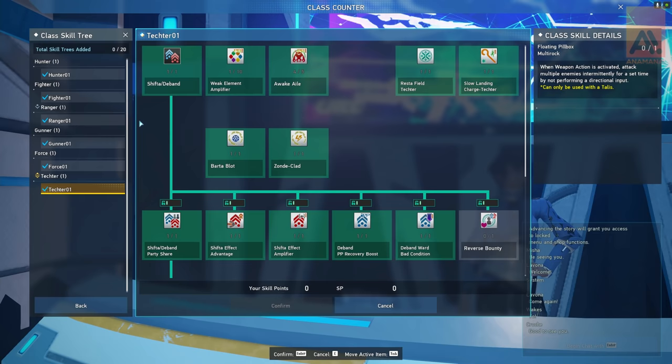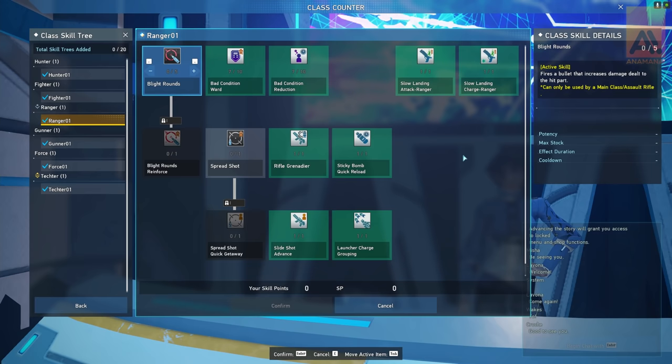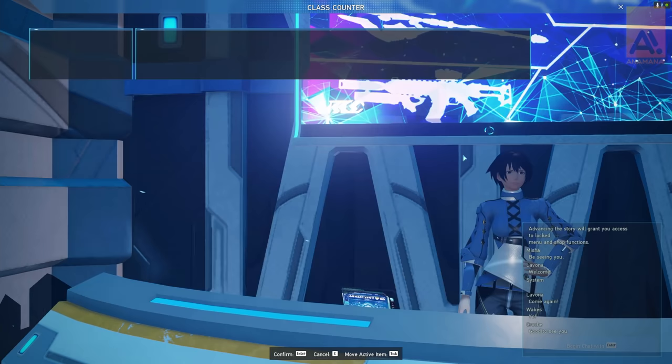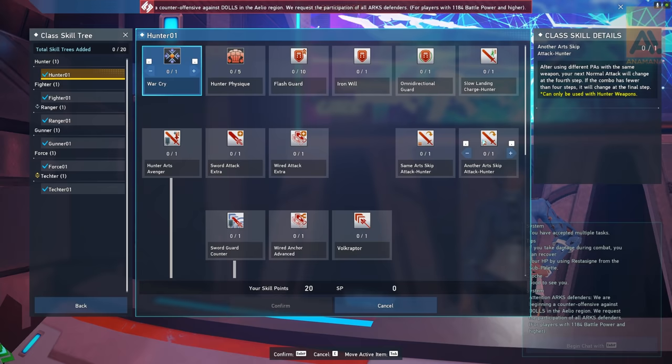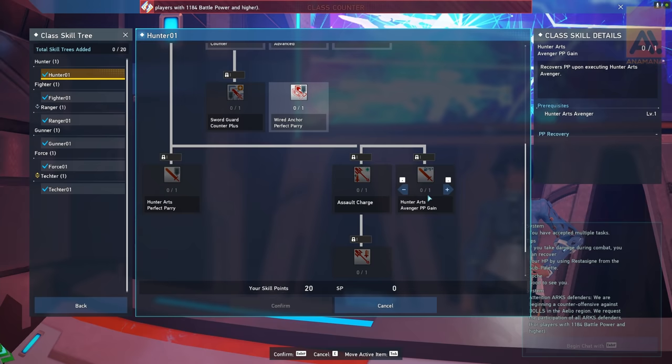You actually get your first skill point just by going through the first initial task. You can't even get to a Ryuki device without doing a cocoon to get one of those skill points first. We have only been distributed one skill tree reset pass, and as far as we understand, if it's anything like PSO2, these will likely only be distributed as we get new classes or if major class skill tree overhauls come through.